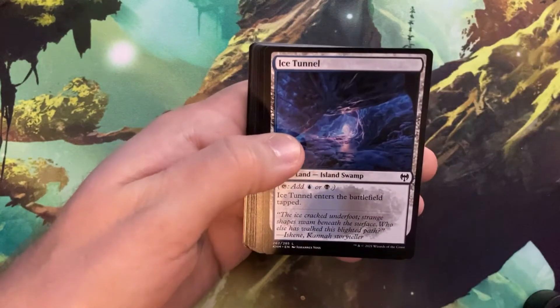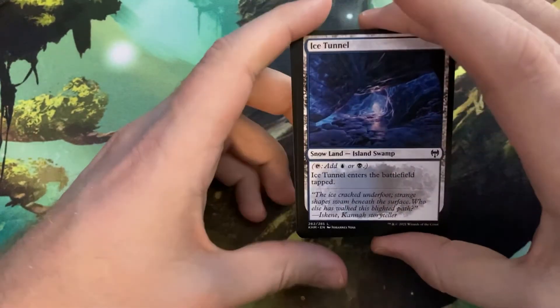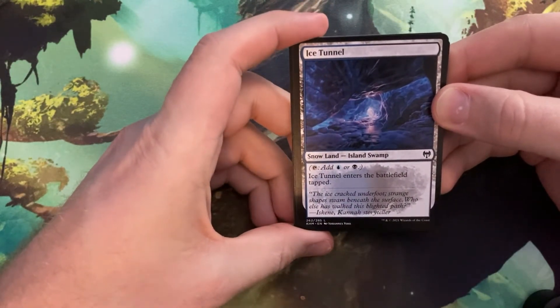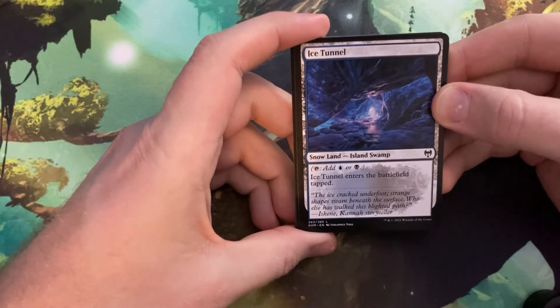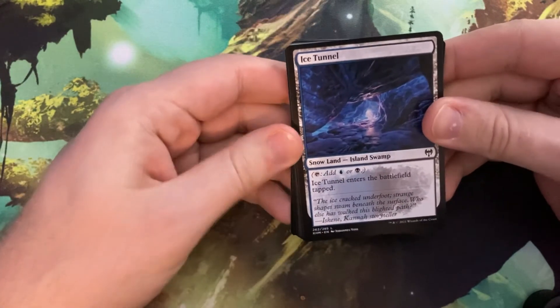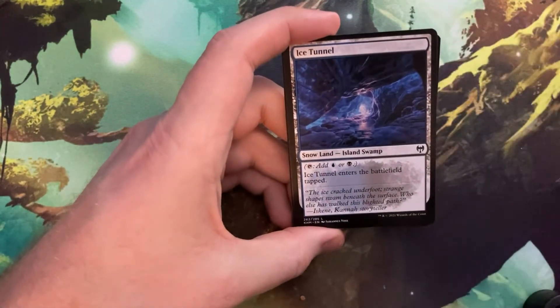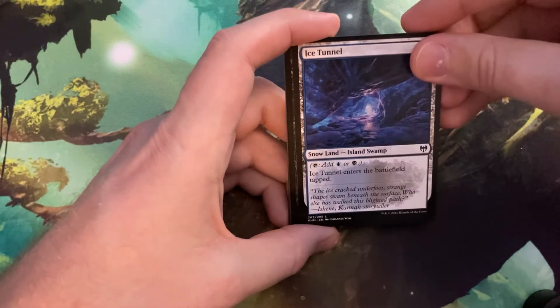Our very first card from Kaldheim is Ice Tunnel. It's a snow land — specifically an island-swamp — that taps for blue or black, and it enters the battlefield tapped. So there's a whole cycle of dual lands that are snow; that's pretty cool.